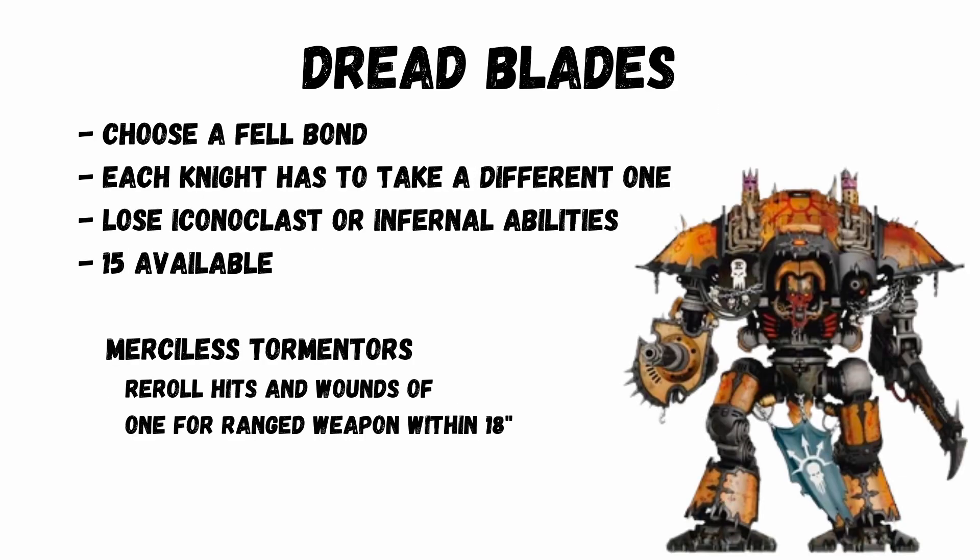Dreadblades allow a knight to be independent instead of taking a household, but they don't get any Iconoclast or Infernal abilities. They do receive a Fel Bond and each knight must take a different one, with 15 options available. However there's really stiff competition from the actual households, so it's debatable whether you'd bother. Probably the best Fel Bond is Merciless Tormentors: reroll hit and wound rolls of 1 for ranged attacks against anything within 18 inches.